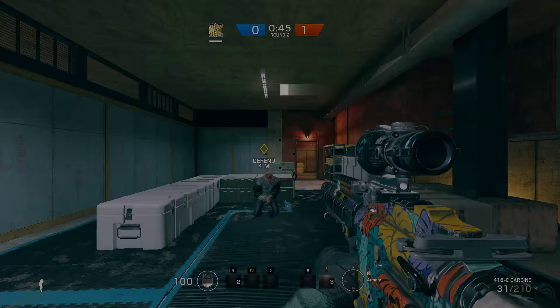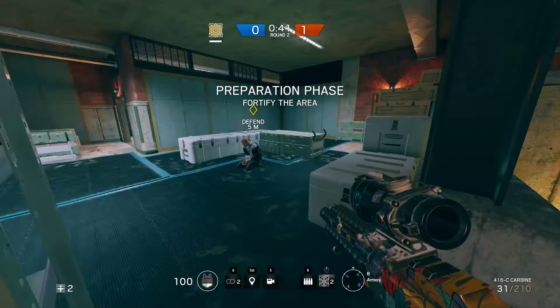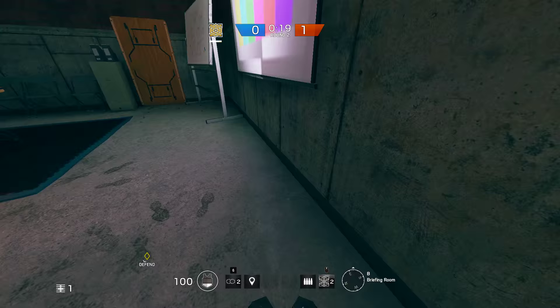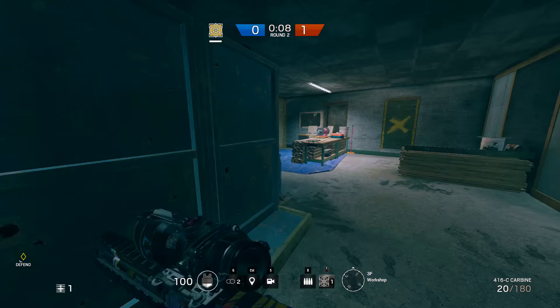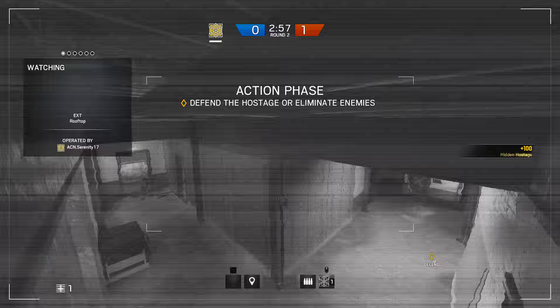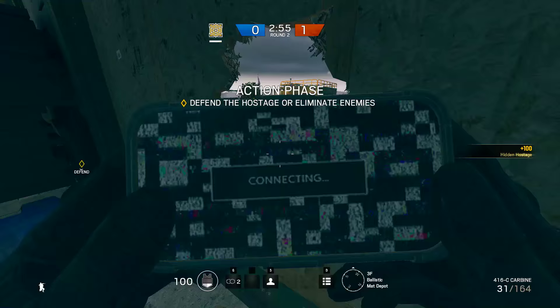Now let's talk about some defending strategies. Here I'm showing you my spawn trap with Jaeger. At the beginning you have to be very quick — you put two ADS and one reinforcement wall; you don't have time to barricade anything else. After that you run to the third floor, destroy the east window, and make a hole through the west wall. From there you use the camera looking at the north — if you don't see the enemy spawning in the shooting range, that means they're not there.